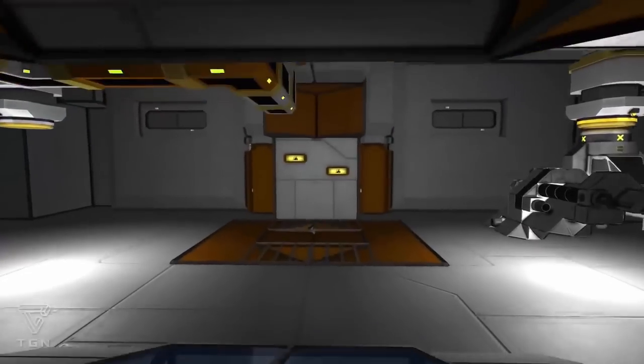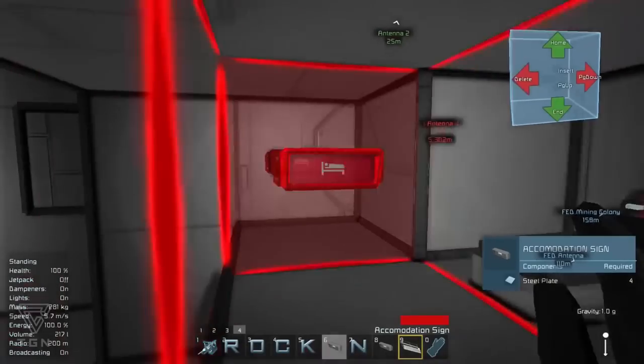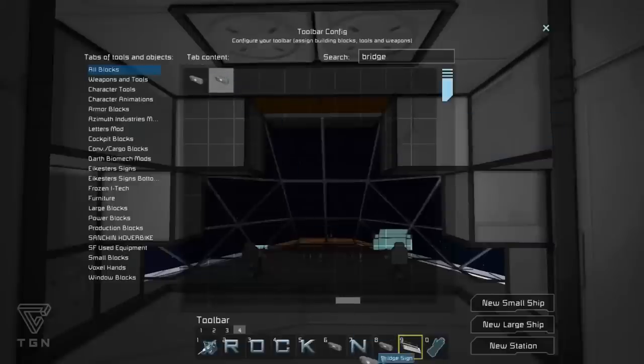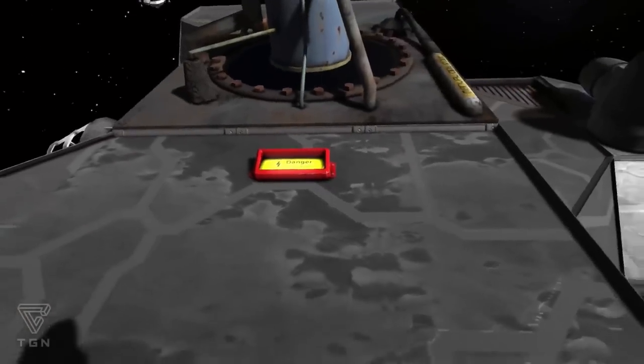Number eight: signs. I have this thing about organization — I hate it when I board a ship and I can't find anything, because every corridor and hallway kind of looks the same. With this mod, you can add signs to the game world, letting everyone know what's up ahead, where the danger's at, where the bridge is at, and where to find the exits.